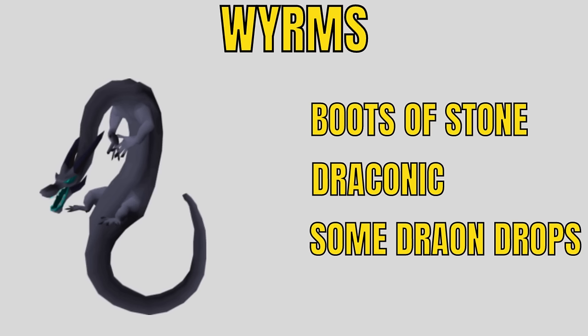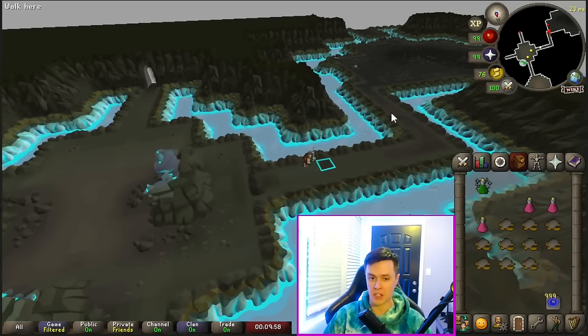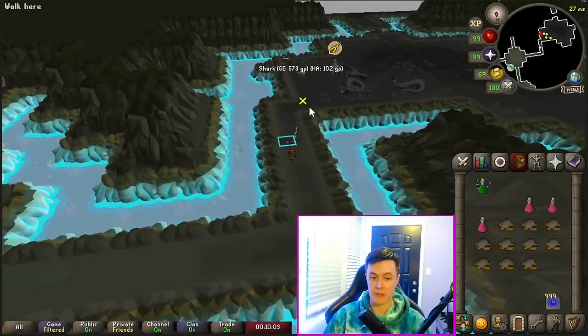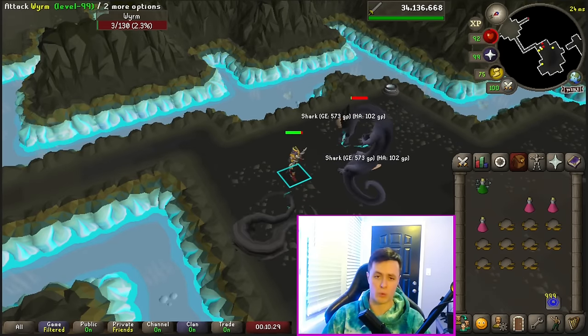Wyrms are a great task for early to mid-game Iron Men. You need to equip Boots of Stone or an equivalent. They are draconic, so you can use draconic weapons on them, and they have some neat dragon drops like the harpoon. You can kill them with melee or range — if ranging, just throw on protect from magic and they will do no damage to you. If using melee, I recommend magic defense armor like dragonhide. Overall your setup really doesn't matter all too much — they don't do much damage and you can bank right upstairs.